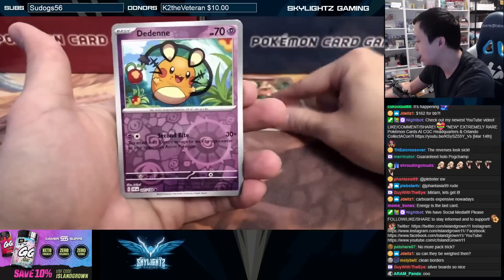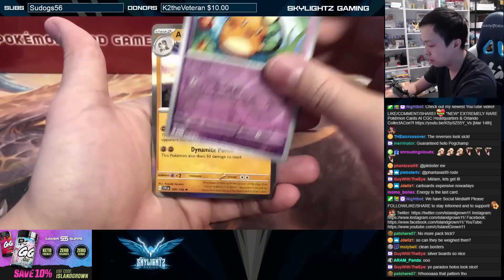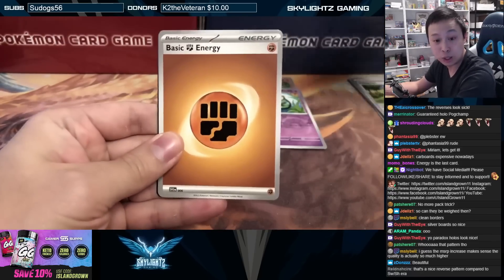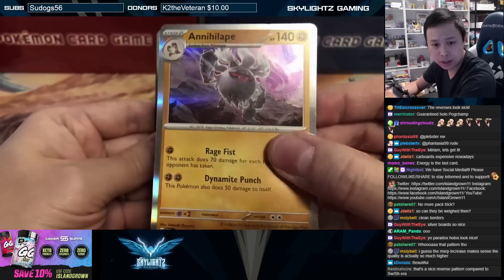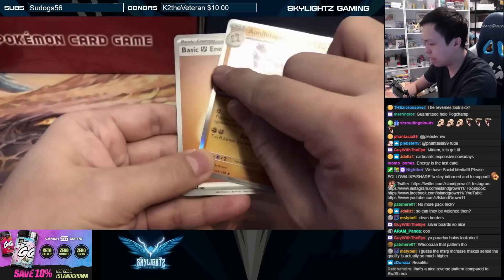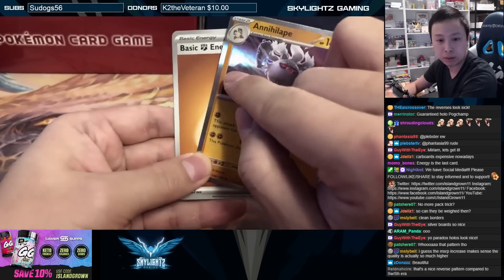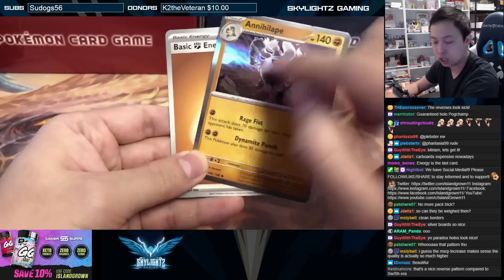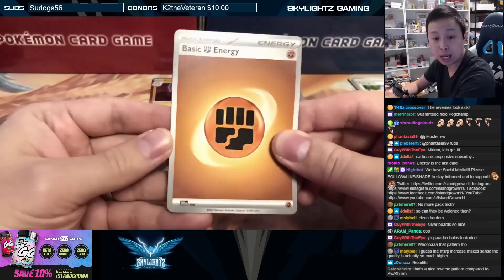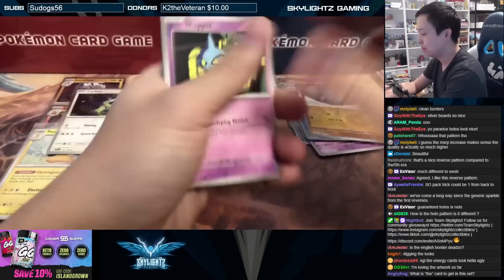We got another reverse, a Dedenne, and then our hit — a guaranteed holo in every pack. It's an Annihilape holo, followed by the basic energy. You can see the holo kind of extends out across the whole card — it looks like they have a holo layer on top that really shines on the edge and the actual card. The energies also have that silver border now, and then we got the code card.